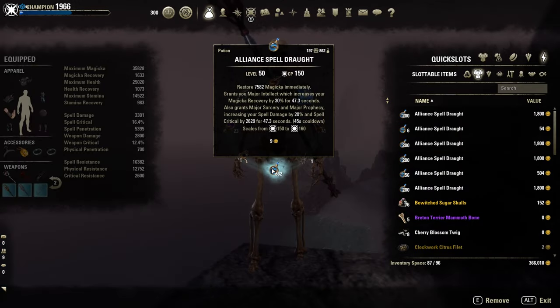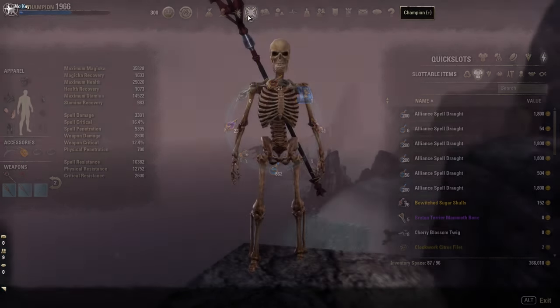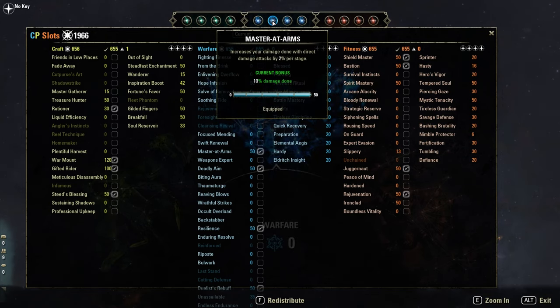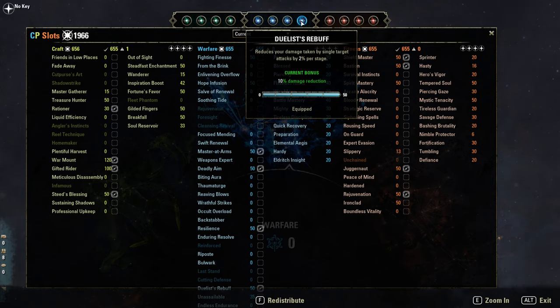Potions: this one here with Magicka, spell damage, and spell crit. Or the normal tri-stat potions with HP, Magicka, and Stamina. Blue CPs are Deadly Aim, Master at Arms, Resilience, and Duelist's Rebirth.